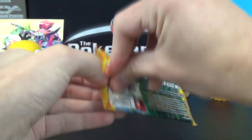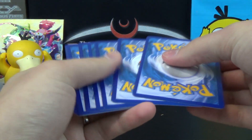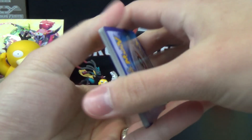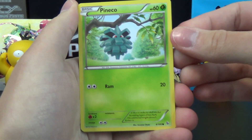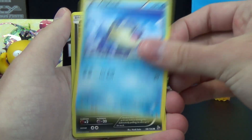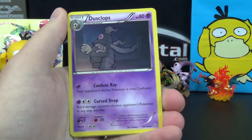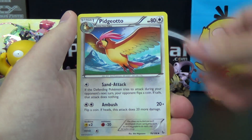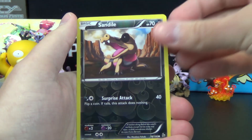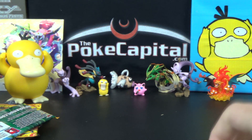But we are on to our last pack — last chance for glory. We've got the two Flashfire pack arts that do not feature Charizard, so hopefully we'll get a Charizard in the packs to make up for it. Let's find out: Pineco, Buizel, Sentret, Spheal, Scraggy, Lysandre, Dusclops, Pidgeotto, Sandile Reverse, and Ace Trainer.